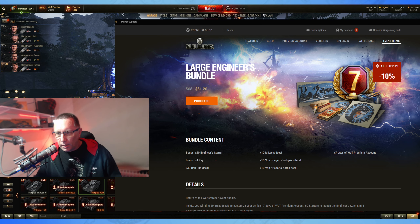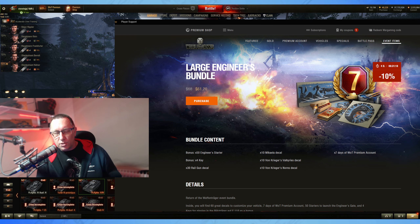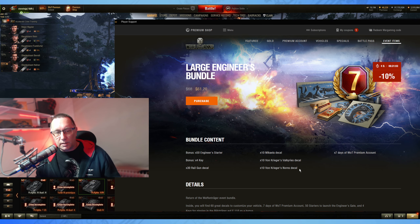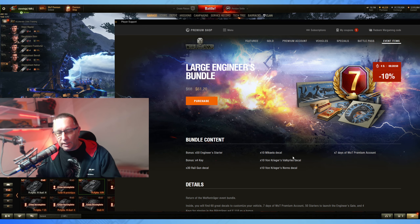I'm not sure what part of the world you wonderful people are watching from, but I'm in Australia and it costs $61.20 each bundle. So for two, it costs me $122.40. With that you get 50 engineers starters and the rest of the stuff — seven days of premium with each one, so that's 14 days of premium, a heap of decals, and some Waffentrager keys which I definitely don't need.